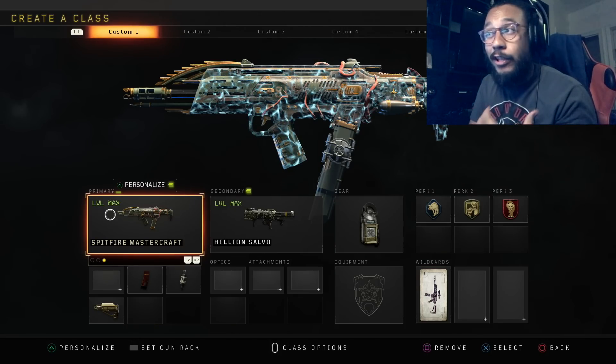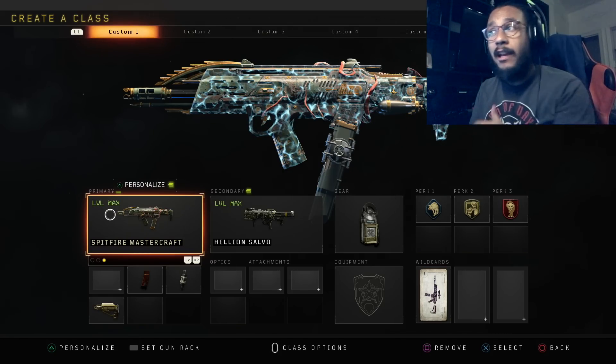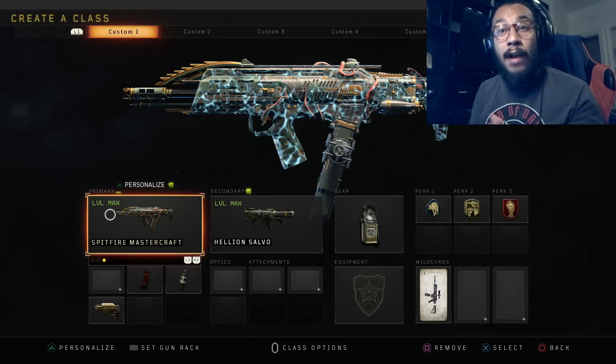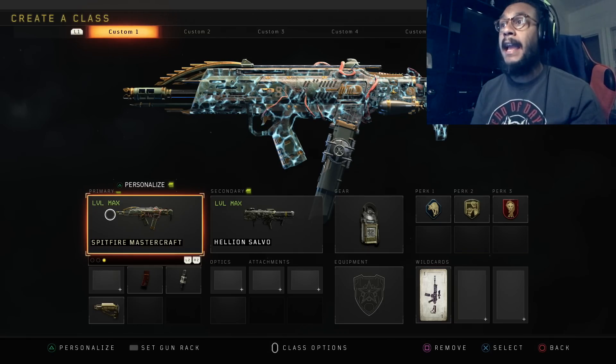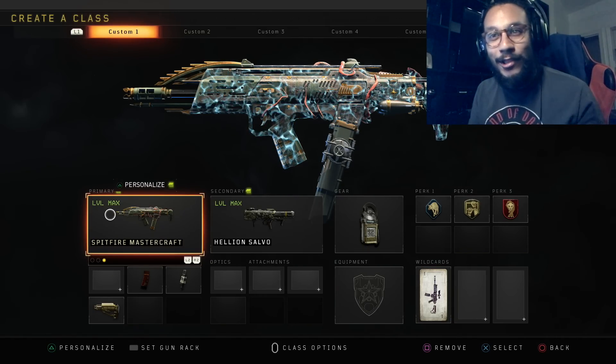The Spitfire is definitely one of the best guns in the game — a weapon you can turn up with, great for close-quarter engagements. Let's get into some gameplay so you guys can see how this weapon looks out in the field, how it performs, and we'll show you the iron sight in the game.